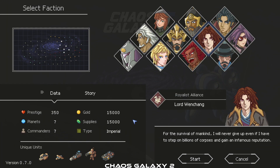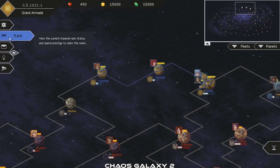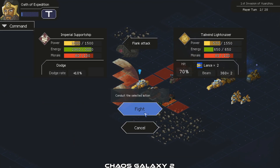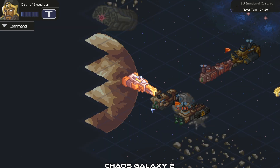Chaos Galaxy 2 is an amazing combination of a grand strategy and war game. It offers players the opportunity to select their factions, fight other factions, and battle against avian forces with an array of ships and mega suits at your disposal. My favorite feature is that you can combine fleets and let other generals join you mid-battle, which makes for a really fun strategic experience.